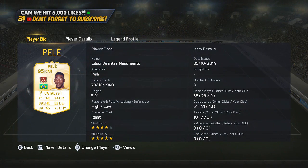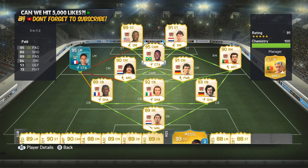But the standout player is obviously Pelé. He's actually gone and bought Pelé — nine games, 10 goals. Played him in the campaign. A very solid legend player.